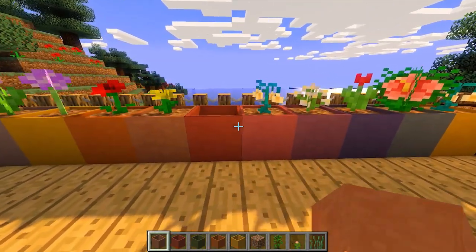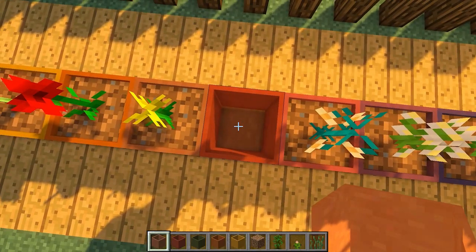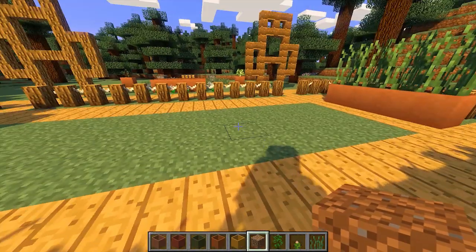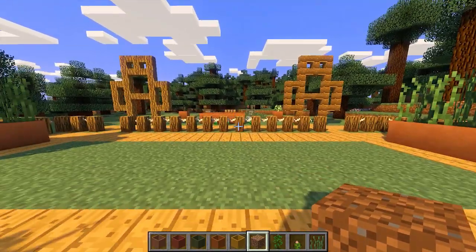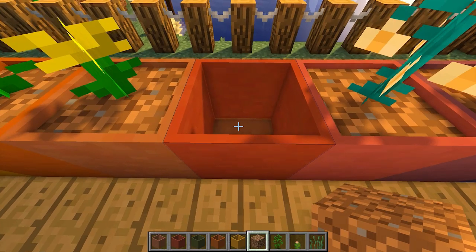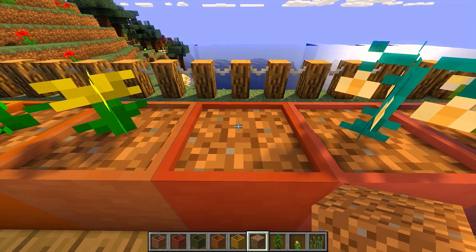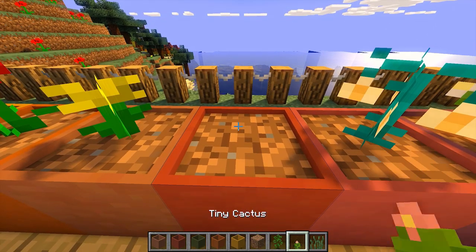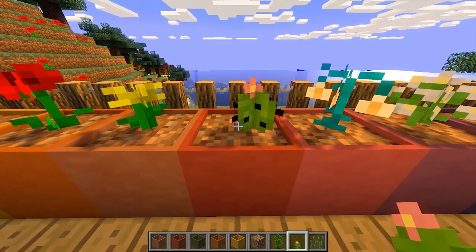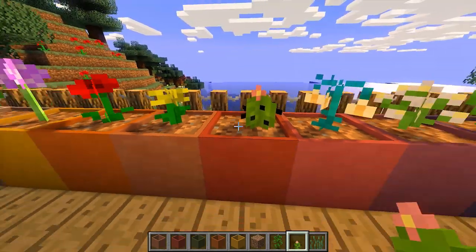Now I'm going to demonstrate how you can use them. When you place them down they don't have dirt in them by default. To use them you have to get yourself a dirt block — or it also works with sand, gravel, soul sand, and others which I'll show later. All you have to do is hold the block in your hand and right-click the center of the flowerpot and it will place some dirt inside. Then simply get the flower of your choice and place it on top.